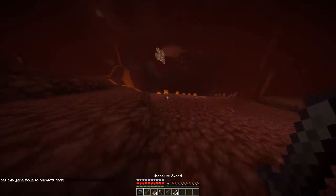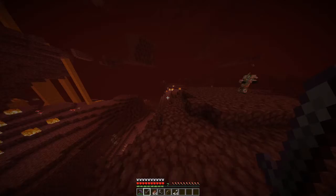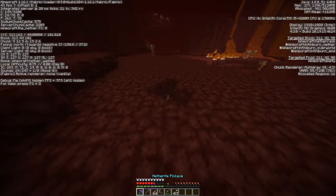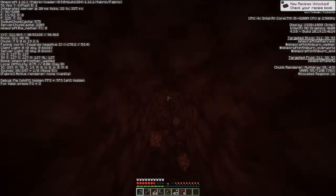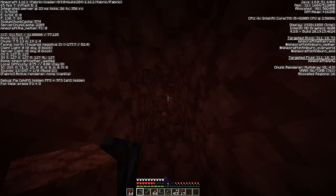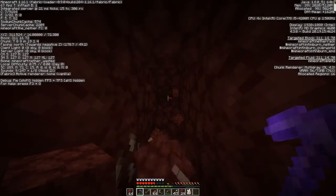I recommend actually being in the nether waste biome. It's what the nether originally looks like. You want to find a relatively low plane, just like this one. What you want to do is mine downwards all the way to Y level 15. If you do not know what a Y level is, it's basically how high you are in the Minecraft world. So if I were at zero, it would be the bottom.